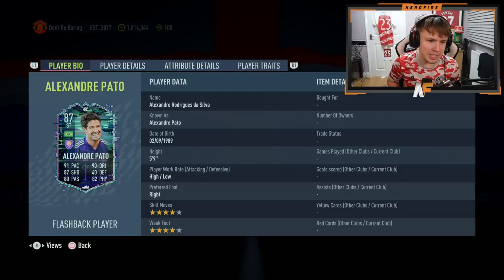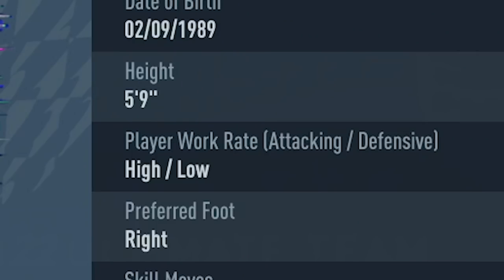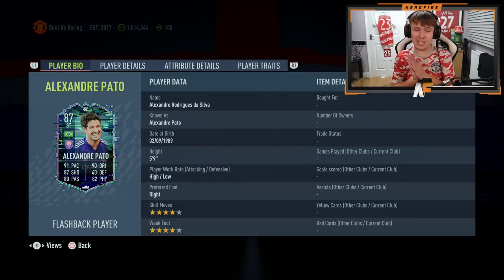Okay boys, today we are back with a brand new video and as you can tell by the title we are here for another player review slash trying out the player kind of video. Today we have got an incredible one — this guy is an absolute FIFA legend and kind of a legend in his own right. He's been around football for ages and he's only literally 32 years of age, which is absolutely ridiculous. This is his on-card face stats: 91 pace, 90 dribbling, 87 shooting, 40 defending, 80 passing, and 82 physical, with a high/low work rate and four-star four-star.